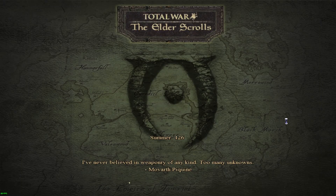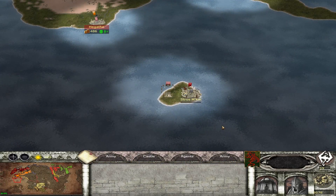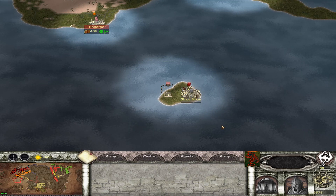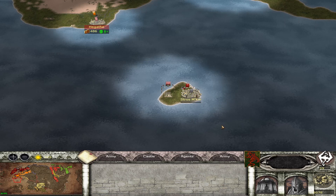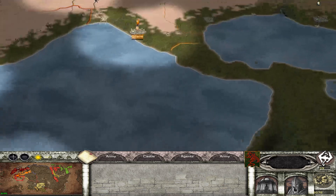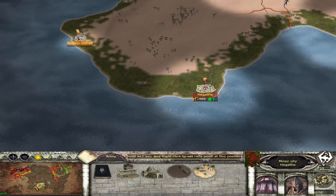We're back in the game for some more The Elder Scrolls Total War, playing as the Kingdom of Daggerfall. We're fairly well on the way to winning this campaign. We're going to pick up about 8 rebel settlements and that should give us victory. Just before recording this, I won the Byzantine campaign for Medieval 2, which has been ongoing for a very long time - if you've been watching that, you'll know how long.